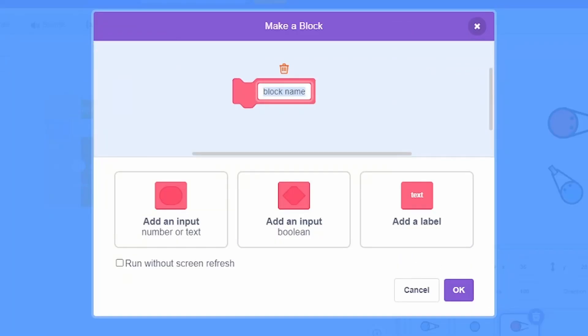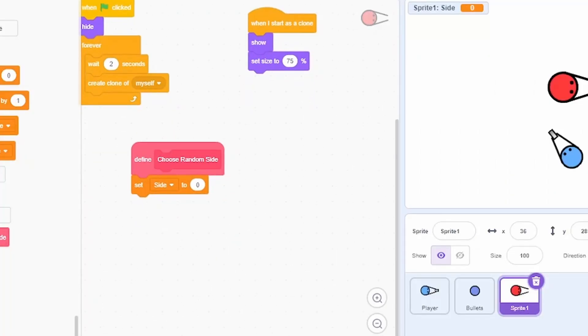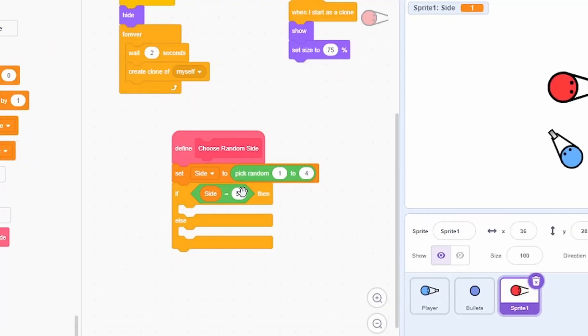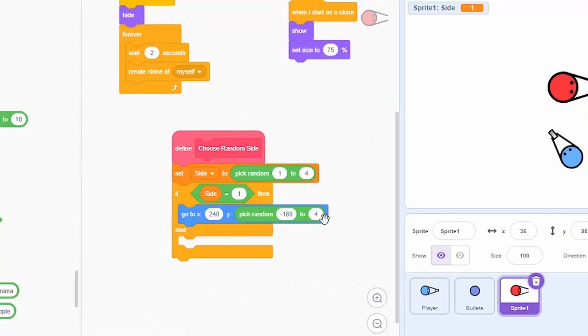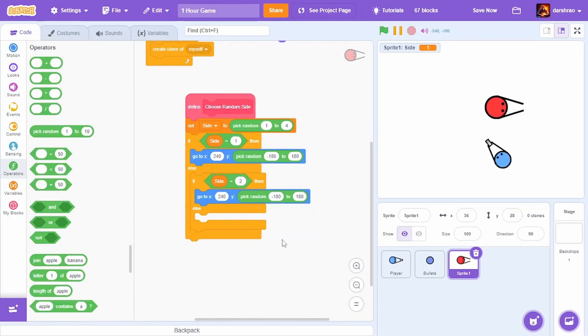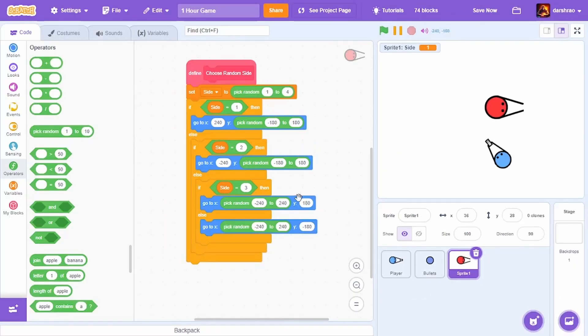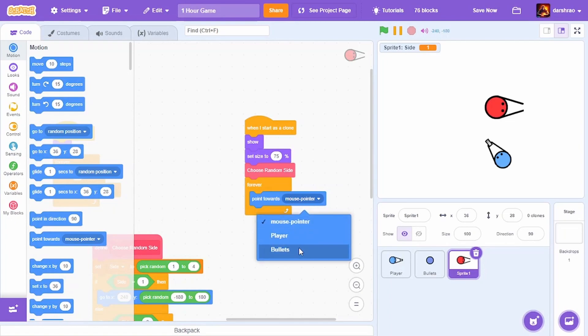Instead of going to a random position, I wanted to choose one of the sides and spawn from there. I'll create a new block called 'choose random side' and a new variable called 'side'. I'll set side to pick random 1 to 4, then use if-else: if side equals 1, go to x 240 y pick random minus 180 to 180 — the right side. If side is 2, go to x minus 240 — the left side. I'll do the same for up and down. Then I'll put 'choose random side' here, forever, point towards player, move 3 steps.